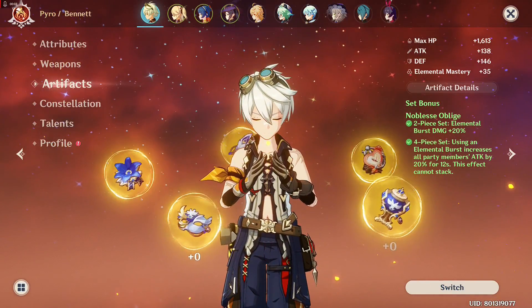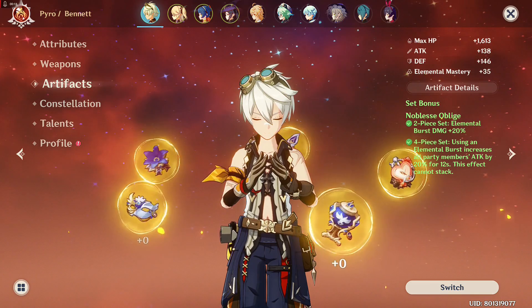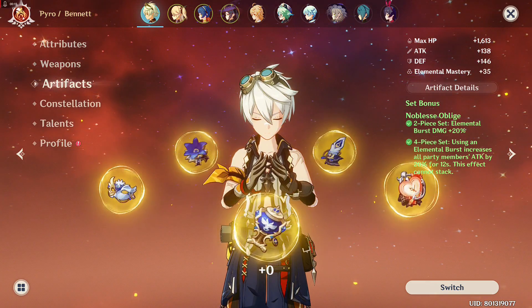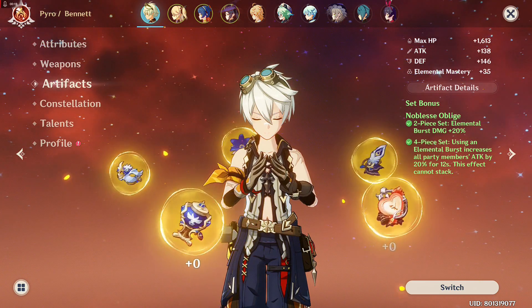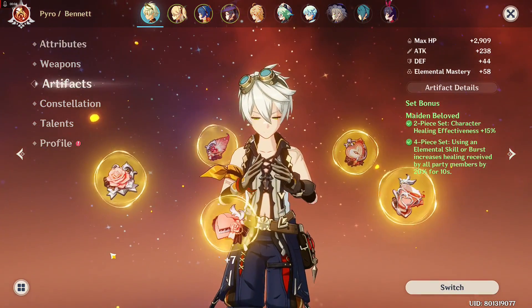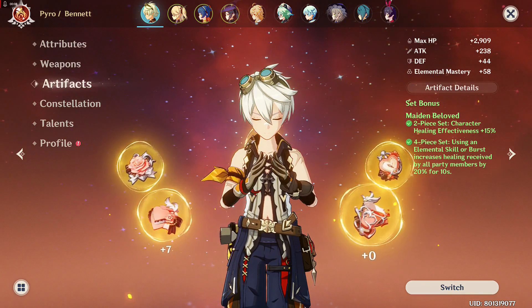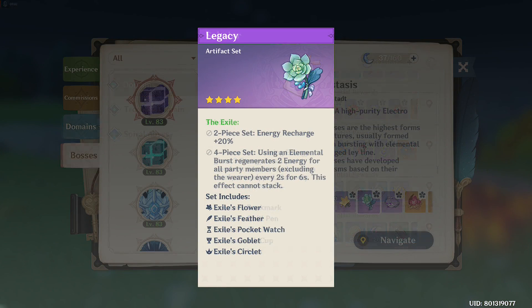Now let's proceed with the recommended artifact sets. My first recommendation is Noblesse Oblige — 4 pieces, because the 4-piece set increases the damage of your burst and further buffs your teammates' attack by 20%. Another good set for Bennett is the Maiden Beloved set, because Bennett's healing will benefit from the set effect. If you're early in the game, the Scholar set or Exile set should be fine for now.